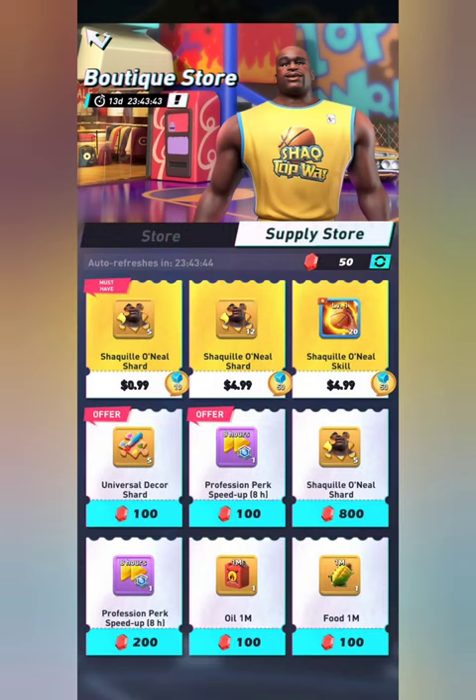You have the Supply Store over here — keep an eye on it as they usually have extra things with great deals. Five shards for 99 cents, 12 shards for five dollars. Using these packs you can upgrade Shack to five star very quickly and use them to perk faster too, since these are discounted deals for shards. This is probably the only time I'd suggest buying shards if you're going to.